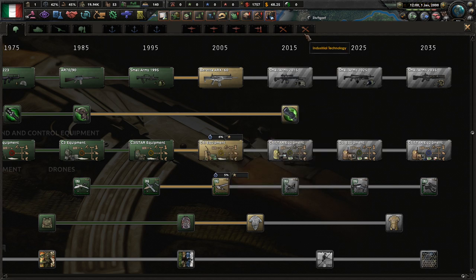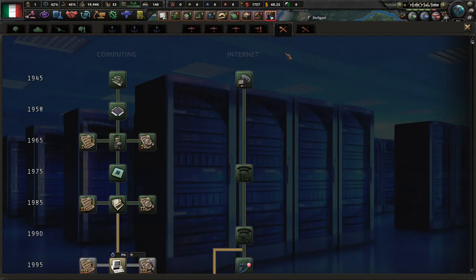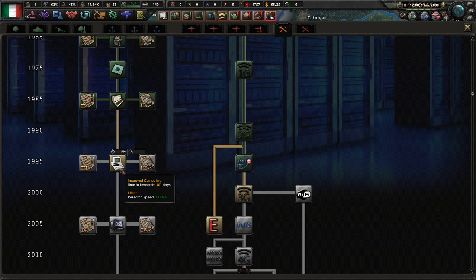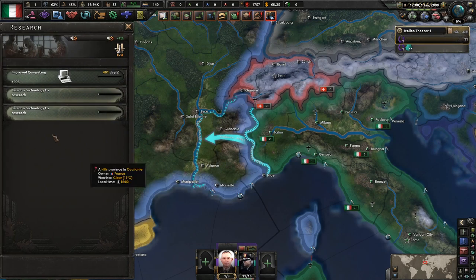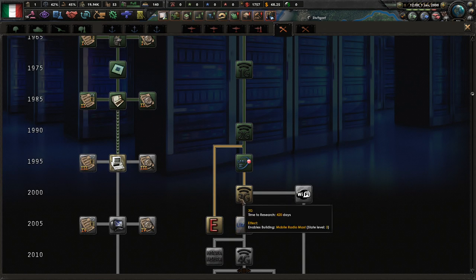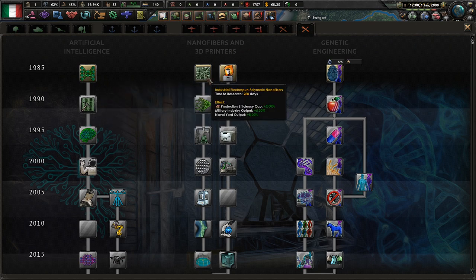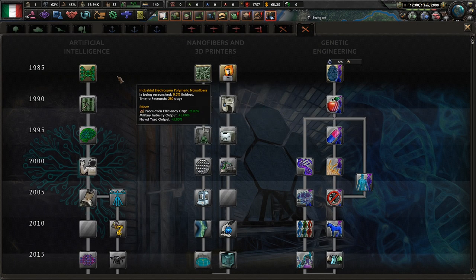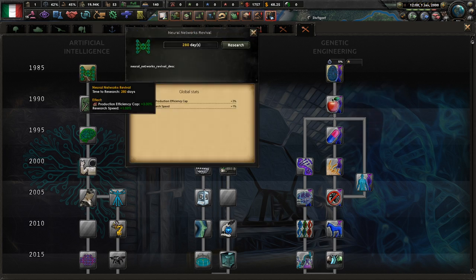So it is the year 2000. They actually added engineering and industrial technology — that was not in the game last time I played, so they at least have some new stuff. Let's get some — 405 days for 1995 tech. We'll get this done. Could get mobile radar, but I don't think we need that right now. Just like all the basic industrial stuff for now. This one has no effects, so we will not do that.